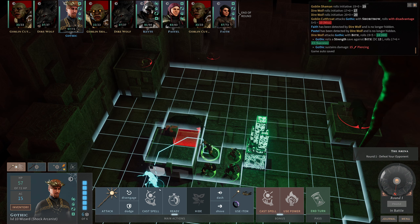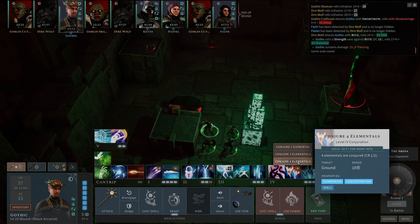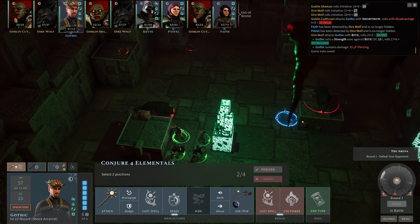Hello everyone, welcome back to Solasta: Crown of the Magister. Last time we made it into this strange underground cavern - we've been playing Dungeon of Nabilak and that has a lot of tavernage in it. We were down in this cavern where we were teleported after picking up a gem. We've been off to one side, pushed a button, and now we need to go to the other side and push a button. So we're going to do that as swiftly and painlessly as we can, although I've no idea how dark this side's going to be because the first side we adventured around was incredibly dark.